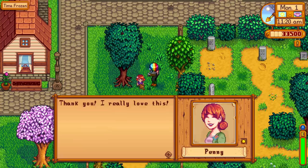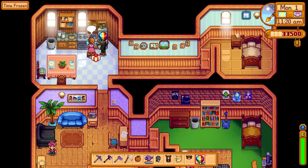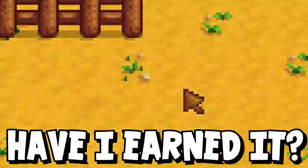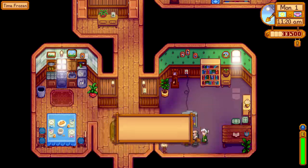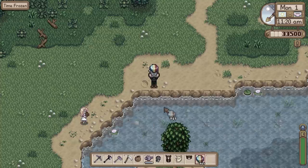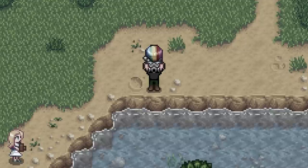I should probably go around and make sure I'm friends with at least a few people — I don't want to be lonely on the farm. You're probably thinking I could just press a button and be friends with these people, but then have I really earned it? Oh hey, what's up Haley, you want one of these? Gross. She doesn't like them. They're useless.